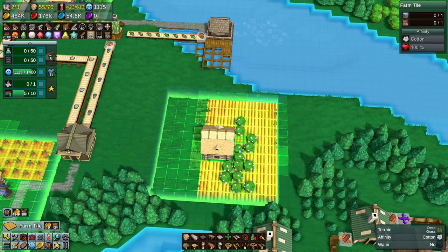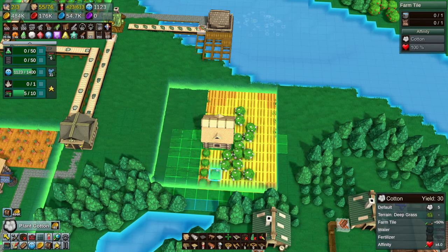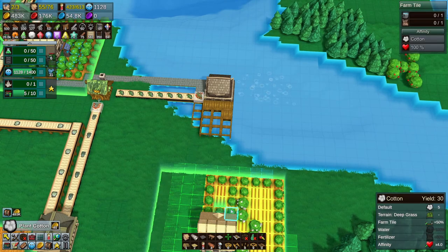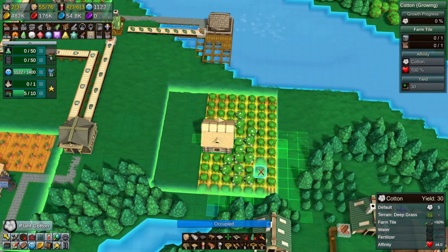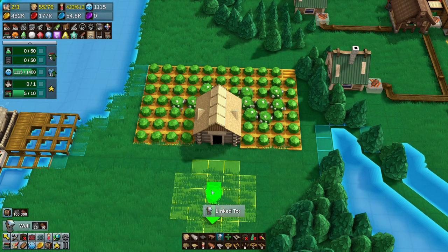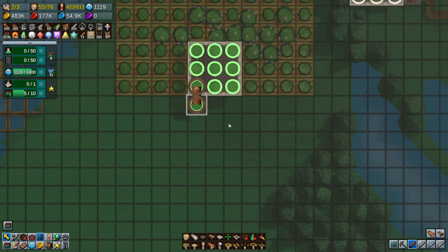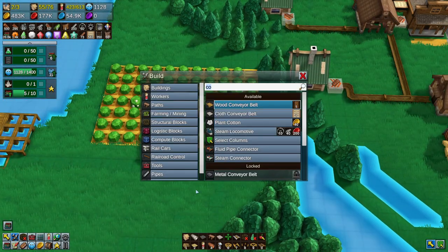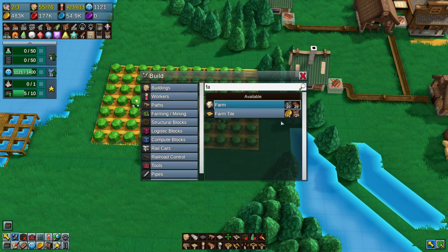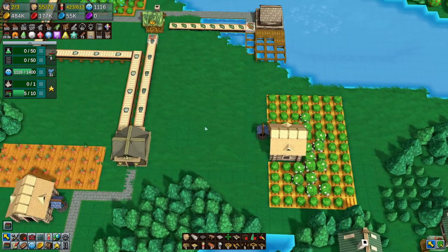As you get later in the game, some of this stuff comes not redundant, but it doesn't have the same impact. Like it's almost as if when your city level goes up, the cost of things should be multiplied by a certain percentage. I do want to put a well. The farm tile cost is ten coins and two fertilizer, so this cost me maybe a thousand — which is nothing when I have 80-some thousand.